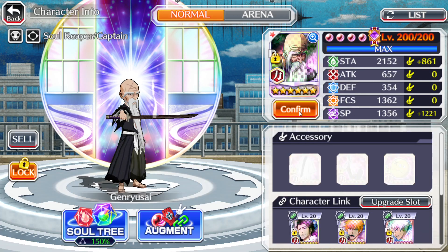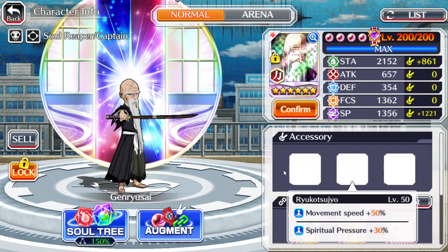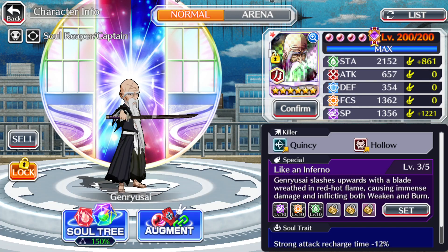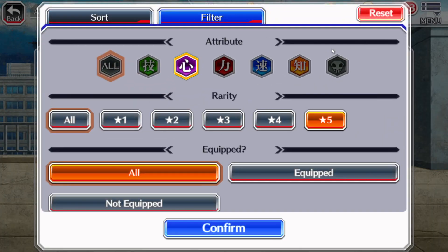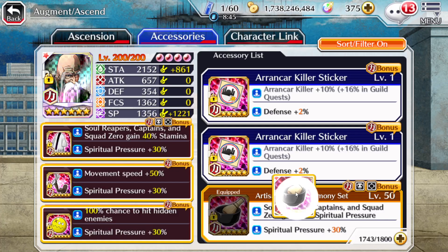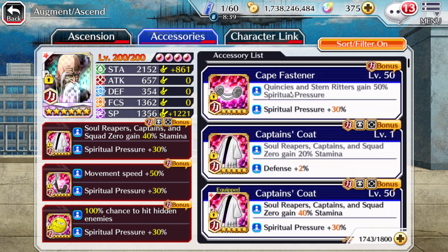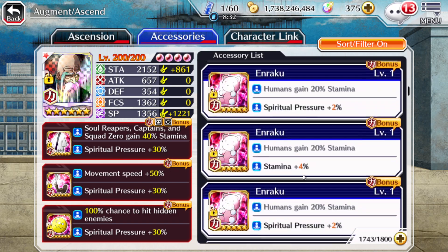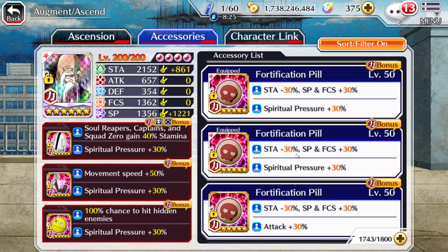Let's see what my accessories are. I don't have any right now that boost focus, but let's say I did. Let's go to augment. The reason why I have the accessories I do here for movement and whatnot is for better farming. Like right here would be a good one to use because of the eighty percent spiritual pressure. There are accessories — it's those ones that reduce your stamina by like thirty percent. Right here SP plus focus plus thirty percent. Let's just equip this real quick.